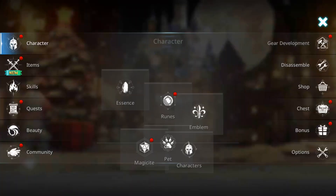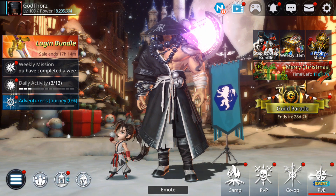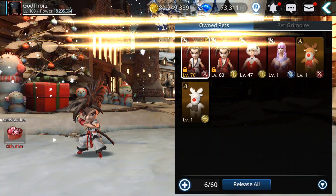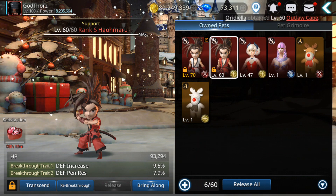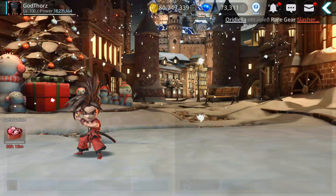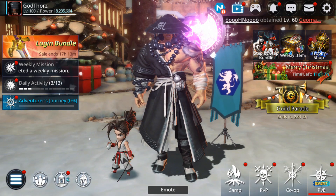Let me equip and check the power. 1.2 million — that's how much power it gives. Imagine the support and defense types which usually give even more power. That's really cool, guys. Seems like it's not hard to max to level 70 right now. Let me know if you got successful on opening pets, and if you maxed one, how much power you gained. Till next time, see you and bye!